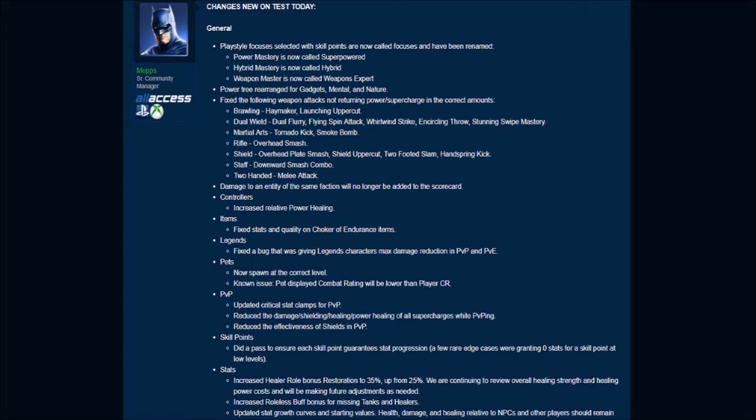The power tree has been rearranged for Gadgets, Mental, and Nature. They fixed the following weapon attacks not returning power or supercharge in the correct amounts: Brawling's Haymaker, Launching Uppercut, Dual Wield's Dual Fury, Flying Spin Attack, Whirlwind Strike, Encircling Throw, Stunning Swipe Mastery, Martial Arts Tornado Kick and Smoke Bomb, Rifle's Overhead Smash, Shield's Overhead Plate Smash, Shield Uppercut, Two-Footed Slam, Hand Spring Kick, Staff's Downward Smash Combo, and Two-Handed Melee Attack.